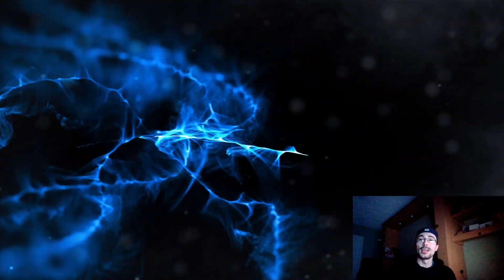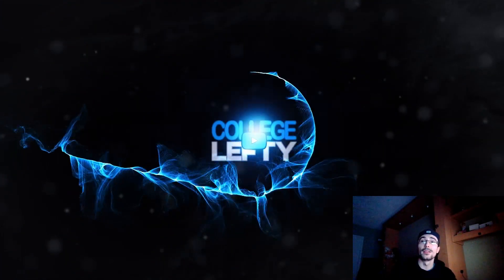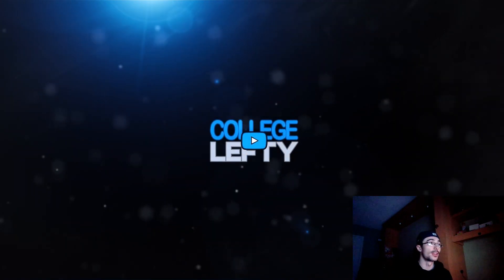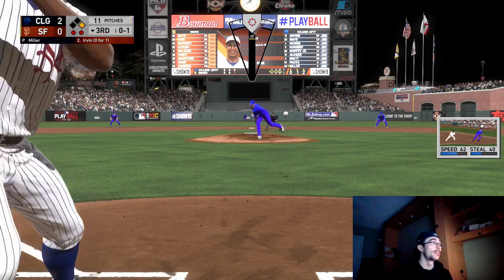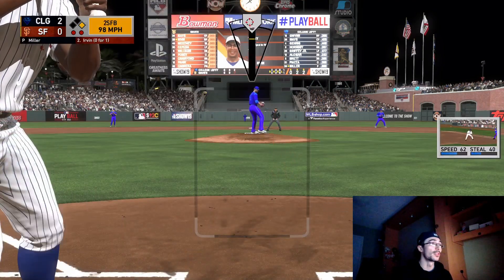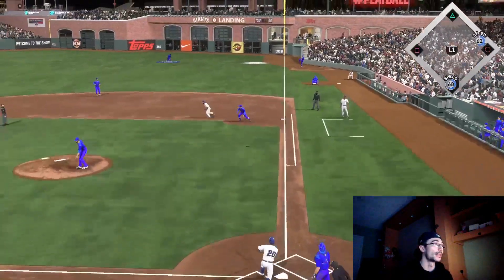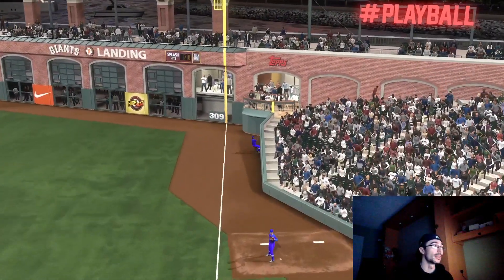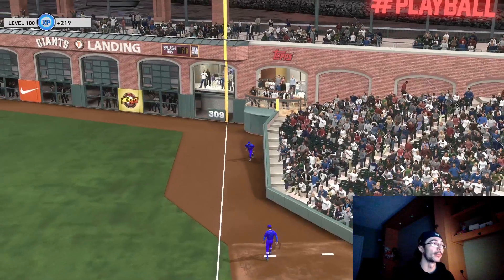How's it going everyone? College Lefty here, and in this video I completed the 7th inning program and wanted to go over how I was able to do so in a short amount of time. This is the last game of the Signature Moment — the Signature Team Series — in order to unlock Peewee Reese.